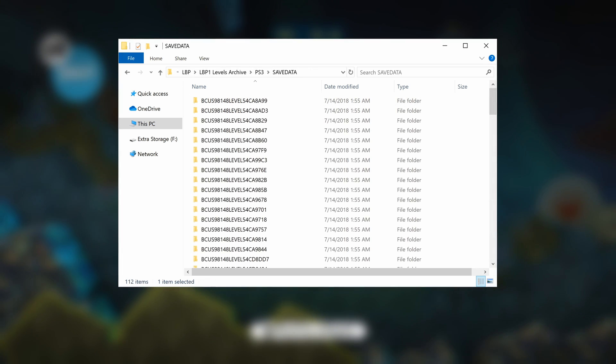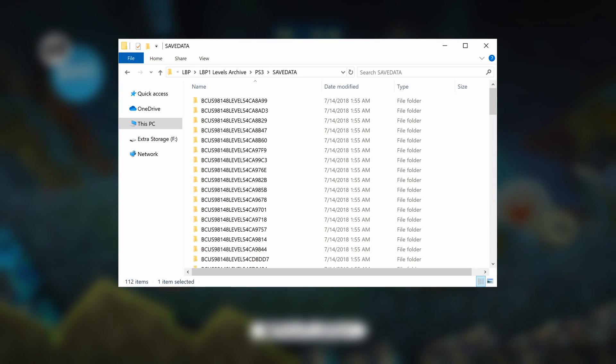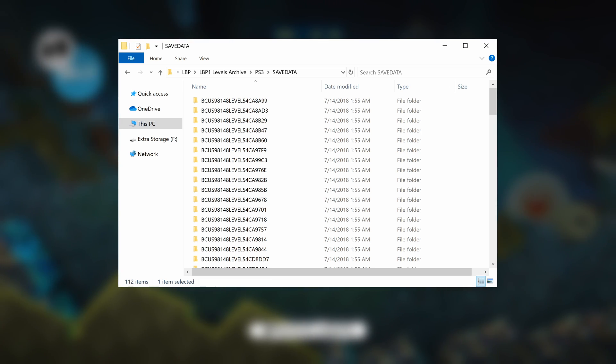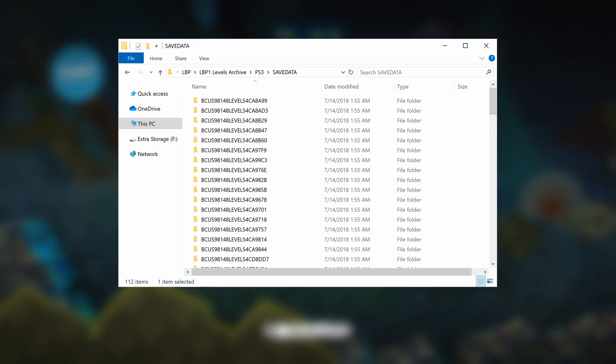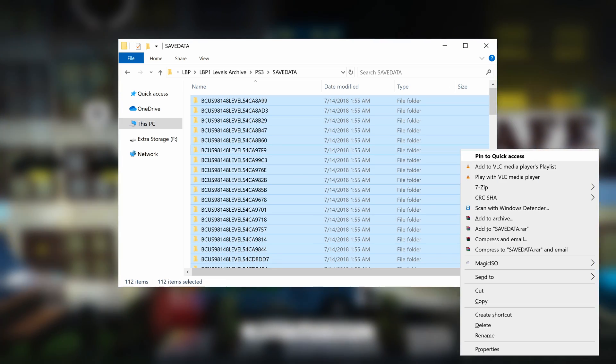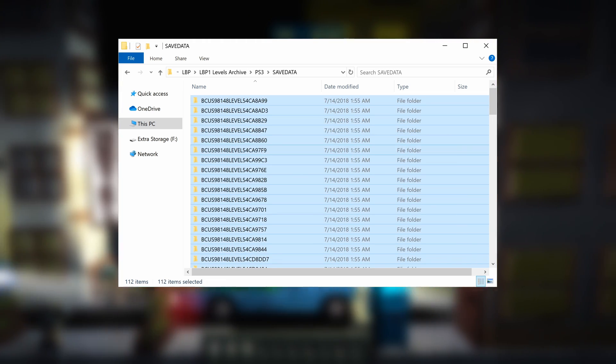Within the SaveData folder in this directory, you'll find a whole bunch of folders that start with BCUS. Each one of these is an individual level that can be installed in the game. You don't need to rename these to match your game's serial or anything.